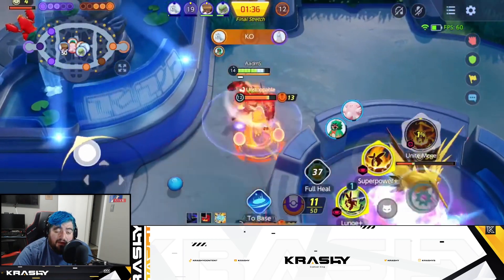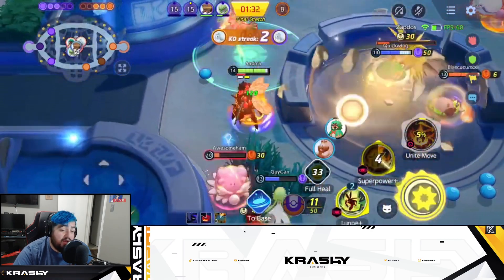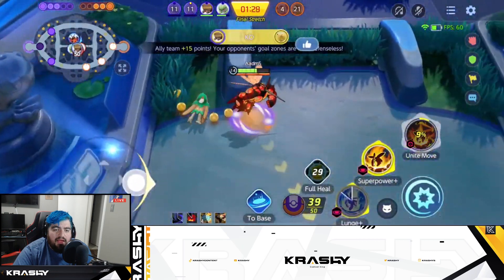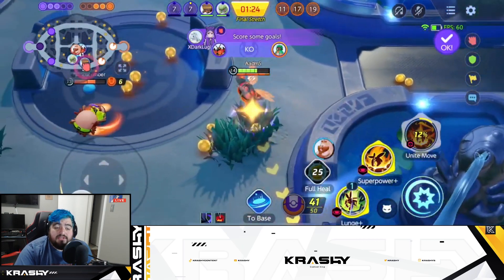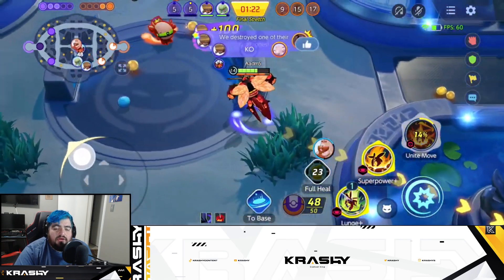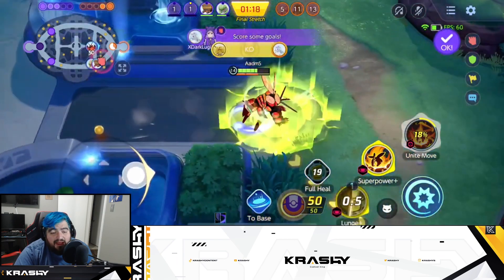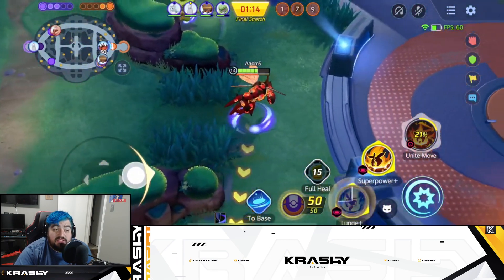Just nitpicking a little on how you could have done that better — watch right when the knock-knock ends, you should have Superpowered him. If you could at least try, if you miss it, no big deal. Y'all just go and score. Overall, my thoughts on your play so far: you look a little hesitant, and that's probably just a slight lack of confidence coming back to the game. But don't be hesitant with a character that's really good in the early game.